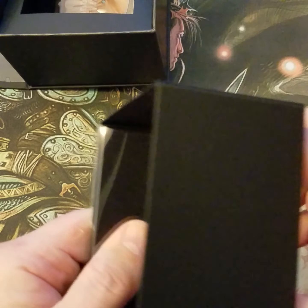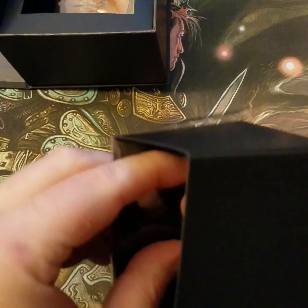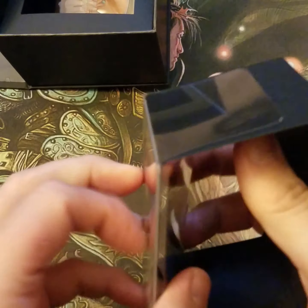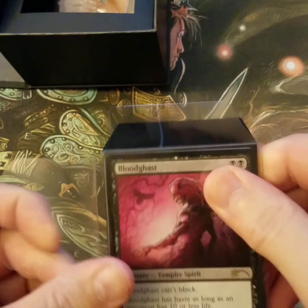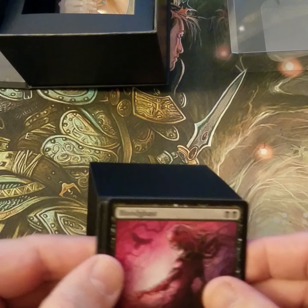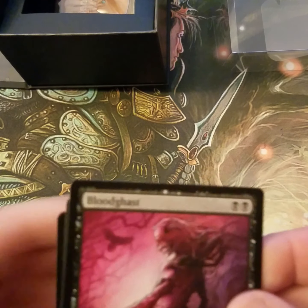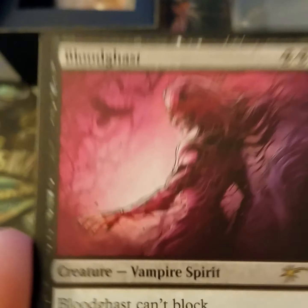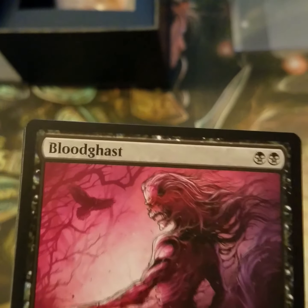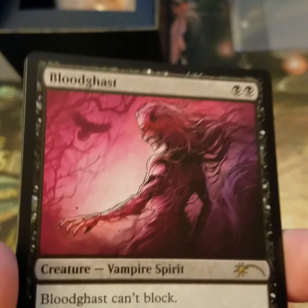Blood Gast is and was one of my favorite cards, especially when it was in Standard. Anything that recurs like that in black is going to be amazing. Honestly, that's probably the best card out of this lot — a lot of people will argue Life from the Loam. These ones are not foil so far; the only foil ones we've opened are the Ill Drain, Wonderland, and the snow-covered lands.